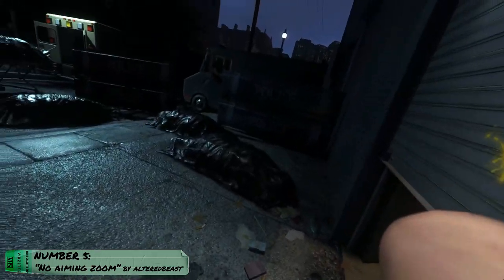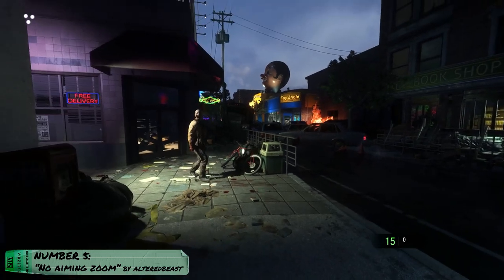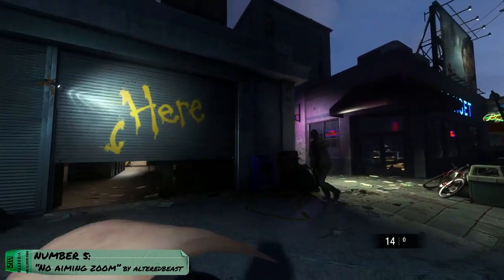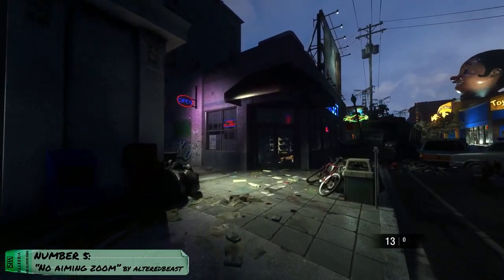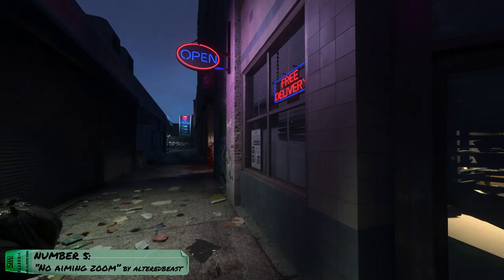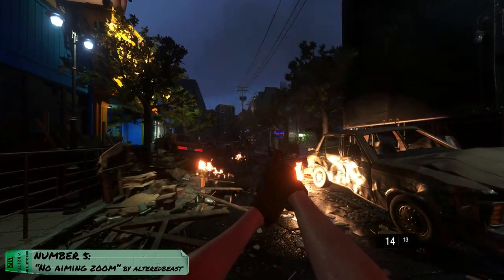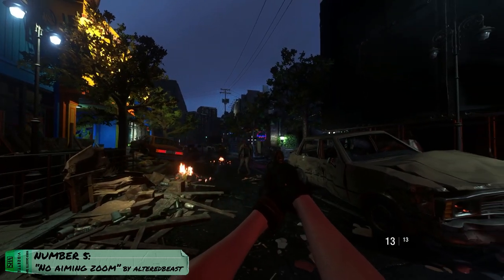Number 5: No Aiming Zoom by Altered Beast. This is actually a companion mod for the first-person mod that was featured in the previous Top 10 — the RE Framework by Predoc. In RE3R, zombies lunge at you all the time, and it can be quite frustrating to fight them in first person, and this mod fixes that. It disables any kind of zoom when aiming your gun while keeping a little bit when using the knife. Sure, from a distance it can be a little harder to hit headshots, but I feel it's worth it.